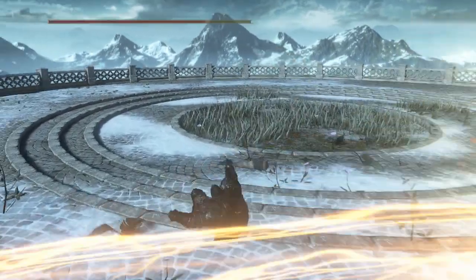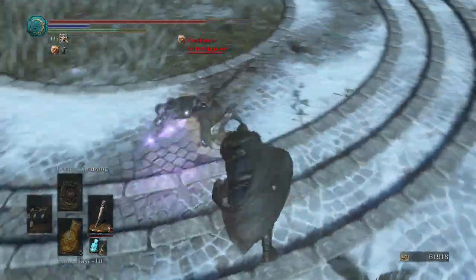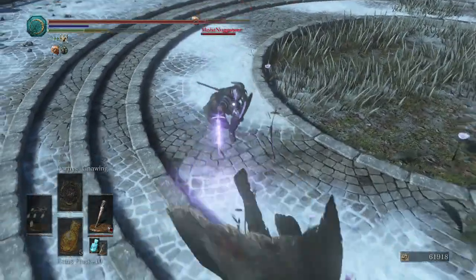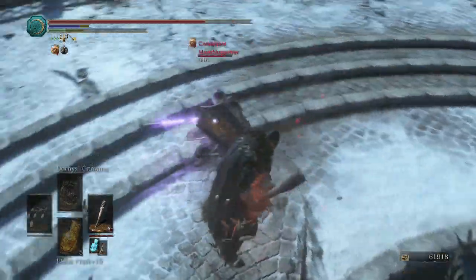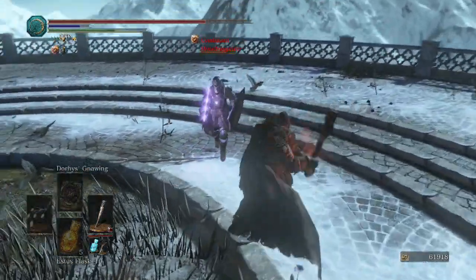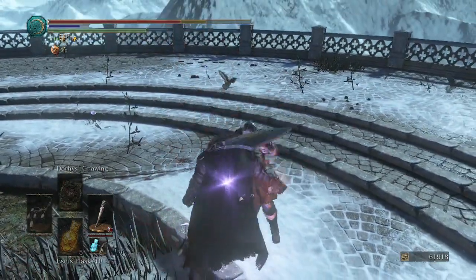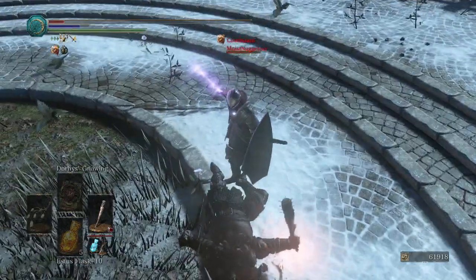Our opponent has — oh god! — a Dark Moon Blade buff straightsword. I'm sure it'll be no match for the Reinforced Club with a Bleed Infusion. Almost got me with that R2. Ouch! There's a parry, a Hornet's Ring Riposte. How lovely.